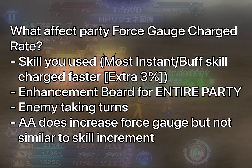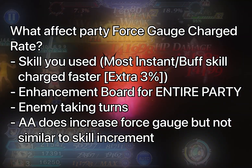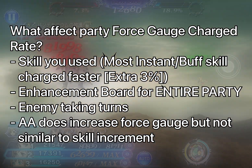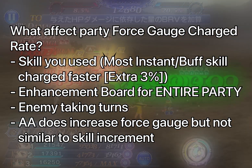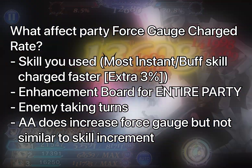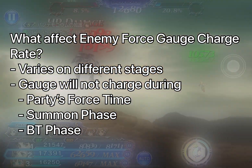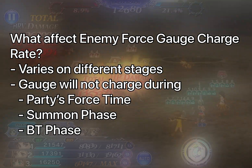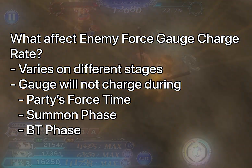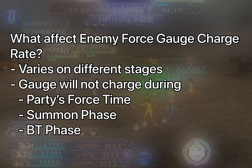It essentially becomes a race to see who can charge the Force Gauge faster. Units that specialize in charging the FR gauge I call FR Batteries — examples include Luna, Freya, and Selfie. These units have instant-turn skills that build the Force Gauge much faster than regular skills. The FR enhancement board also affects how fast you charge the Force Gauge — not just for the character performing the skill, but for the entire party. Having all three party members max their FR enhancement board will result in a faster Force Gauge charge rate.